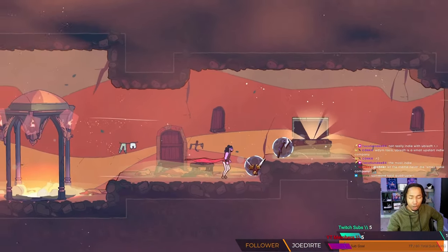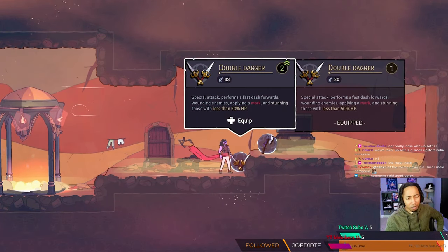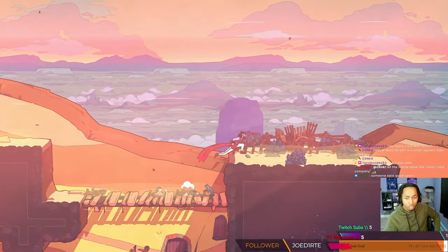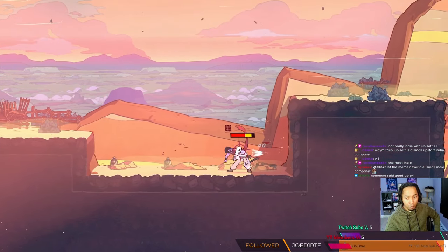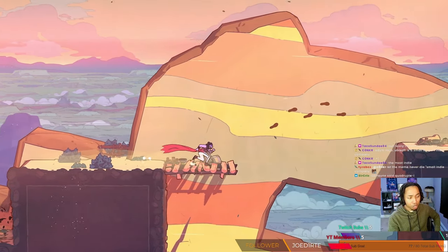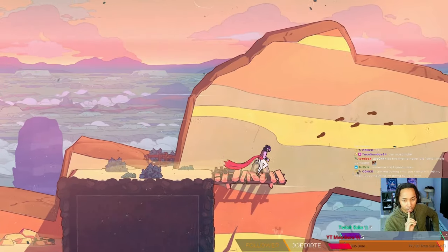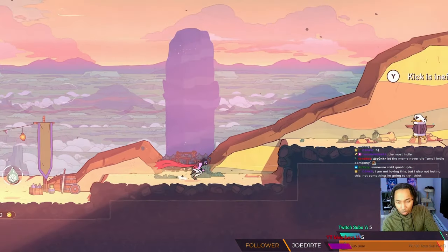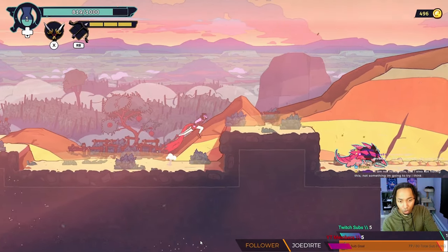They were able to nail all of that and combine it with the roguelite part. For combat, you have different weapons - think of it as more like Dead Cells compared to Hades, almost as close to Dead Cells as you can get. You're playing based off the weapon you picked up, and then there are some relics along the way. The relics are not like Dead Cells mutations at all.